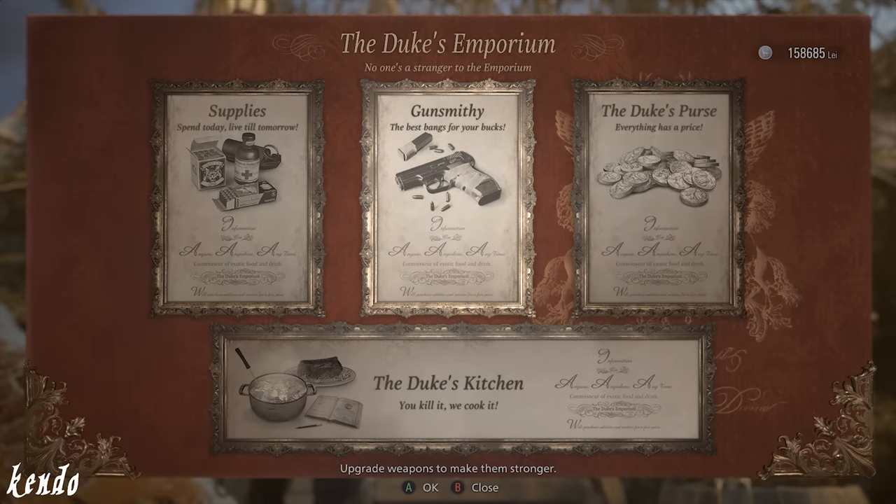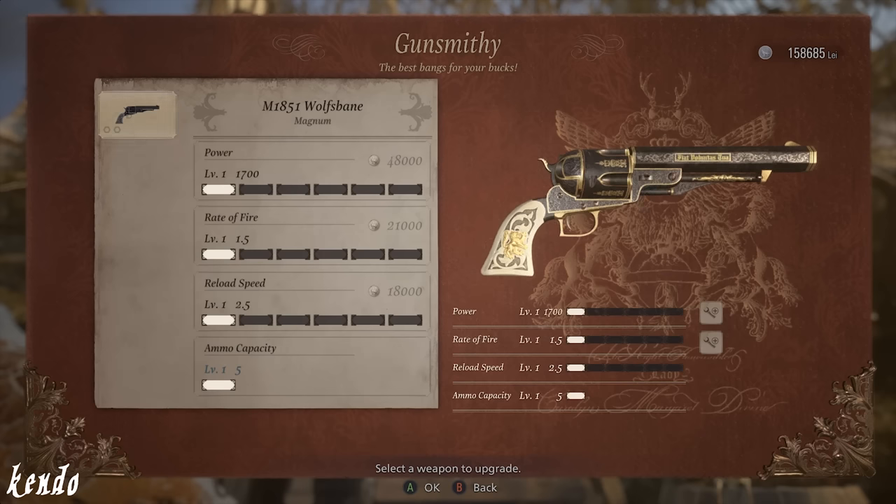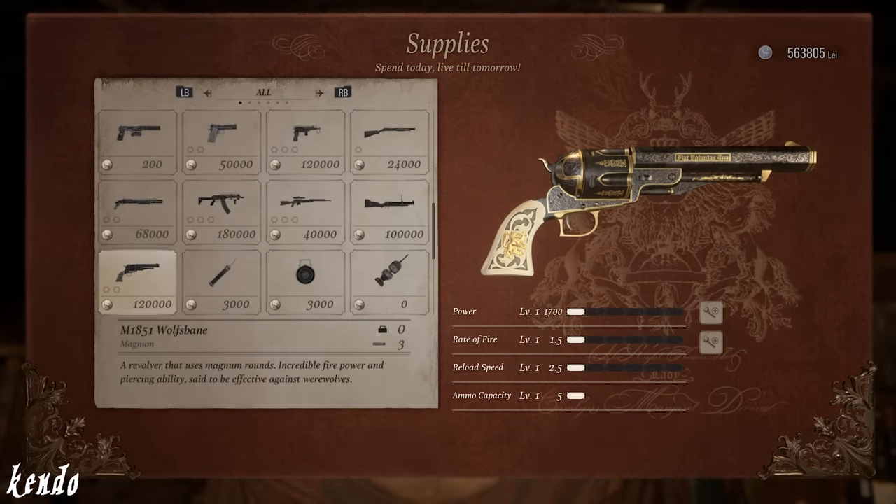During your next visit at the Duke's Emporium, performance upgrades will now be available for the Wolf's Bane, and if you weren't able to obtain it from exploration, it will still be available for purchase after your arrival at Heisenberg's factory, sold at the price of 120,000 Lei.